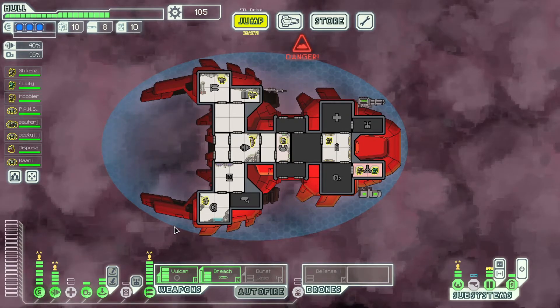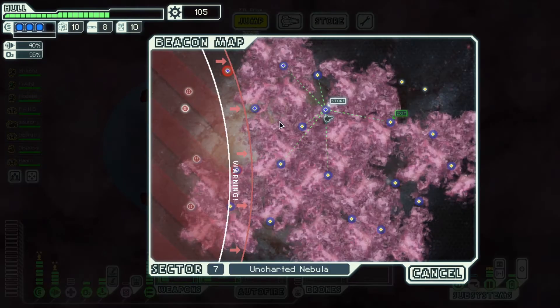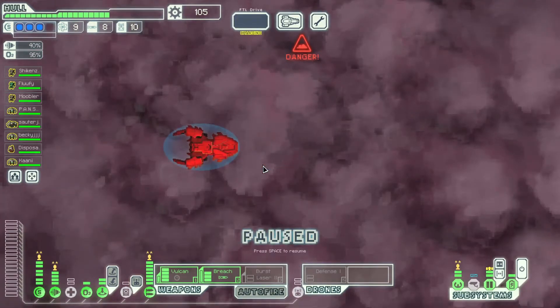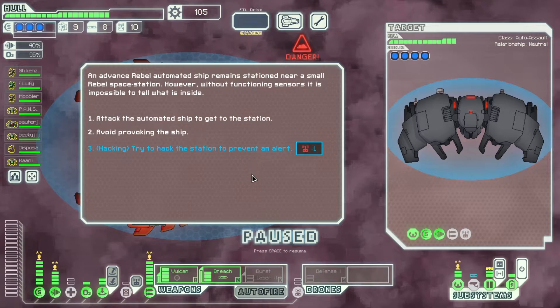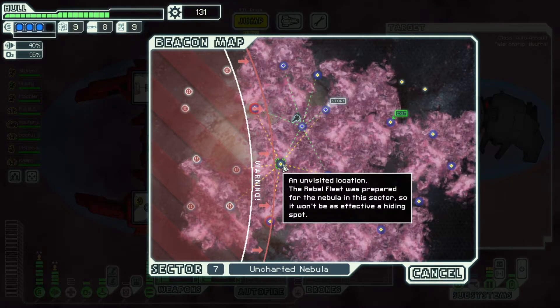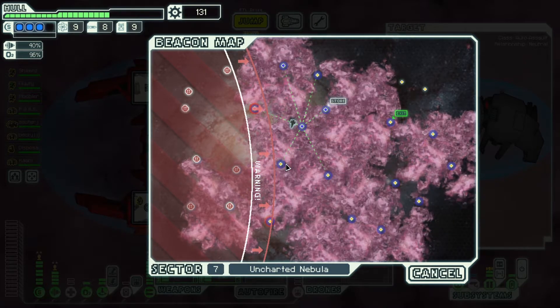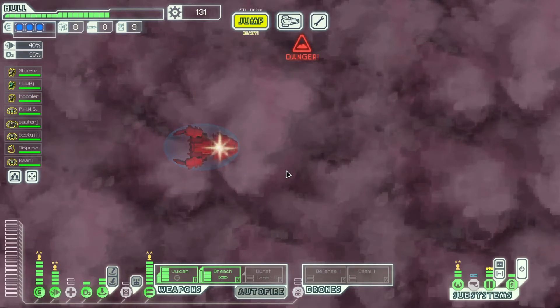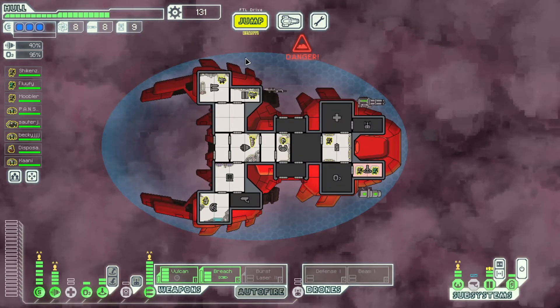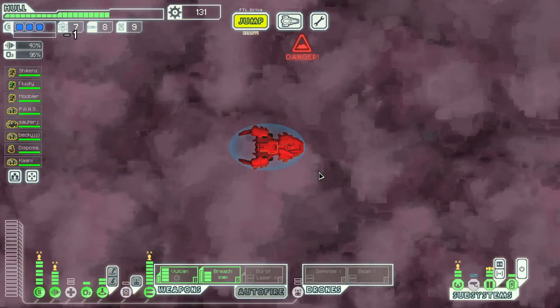This is our ship — we're not really gonna have too many opportunities to change our loadout, but this is a very good loadout. We can hack into the station to prevent an alert — sure, why not? Anti-ship beam drone and 26 scrap. We used one drone part but we avoided the combat. I want to do more of these blue event options so I can learn what I'm doing wrong. They have no teleporter — interesting.